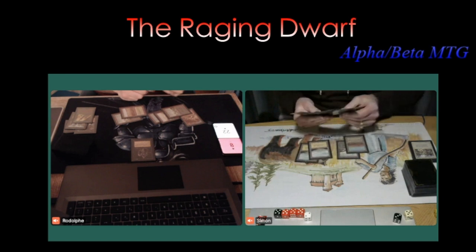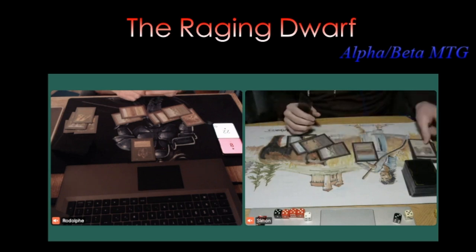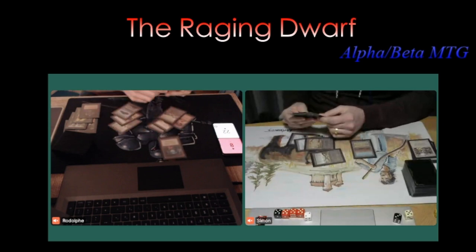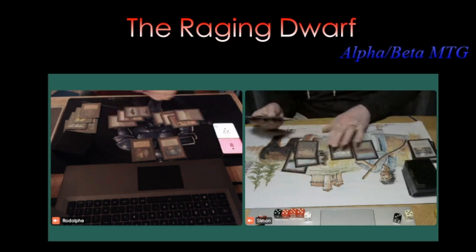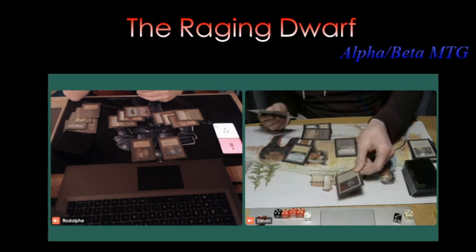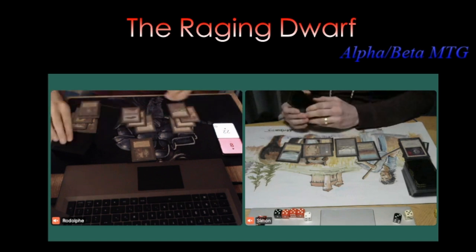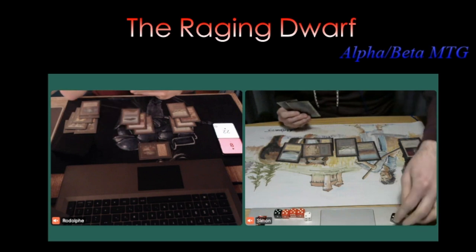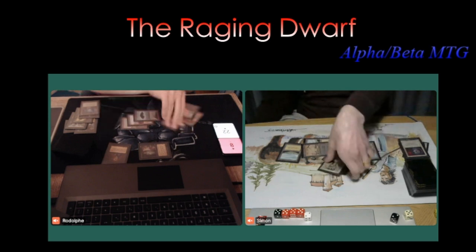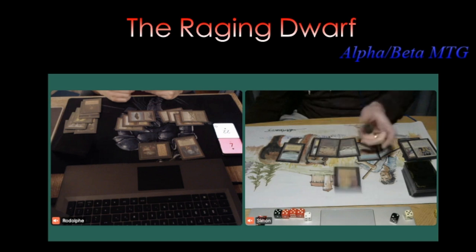Simon taps four for another Wrath of God — you have to do what you have to do, taking care of the Hypnotic Spectre a second time. Then there's an Icy Manipulator plus Royal Assassin on the table — the combo is back. It's been control and pressure from Rodolphe from the get-go. Simon plays a Disenchant, which is pretty good. But with only two cards in hand, he takes damage from the Royal and drops to seven. Then — Mind Twist. Brutal. Simon puts his cards on the table — you can see it's the end of the road.